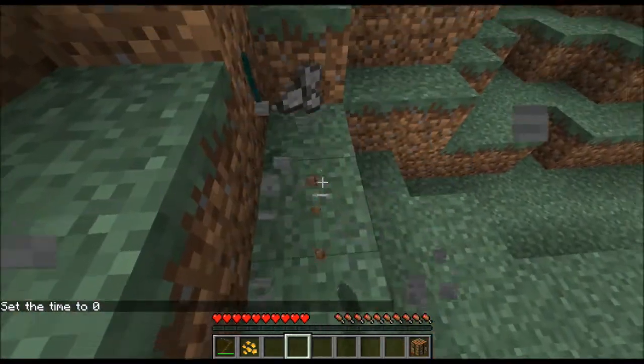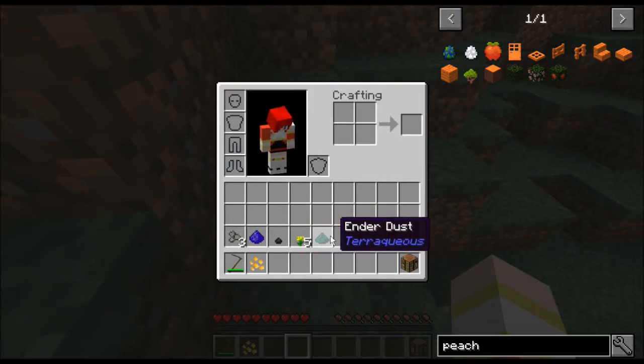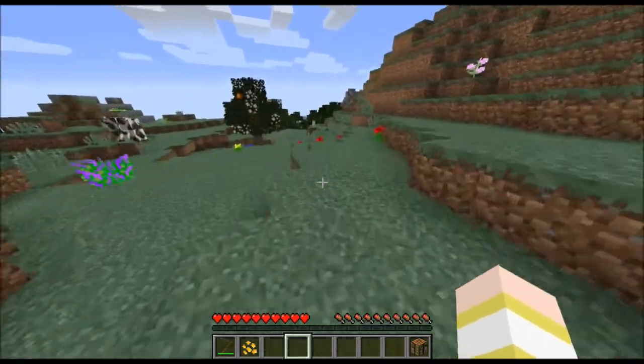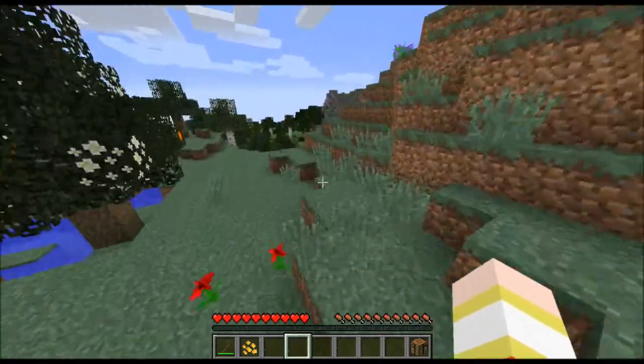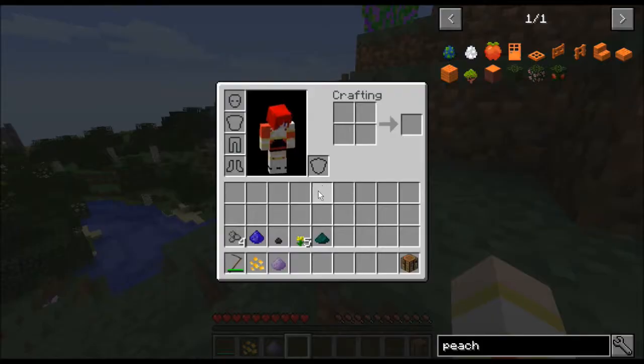This right here is extremely important because it has to do with ender enchanting, which is very different from regular enchanting. You need ender dust in order to use your ender table, and it's very hard to get early on. So you're either going to have to kill a lot of endermen, or find it from these little rocks. It's nice that you can find it from the rocks, because if you manage to get it early on, you have it available to you.